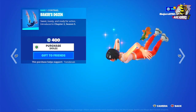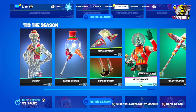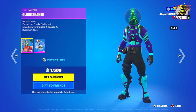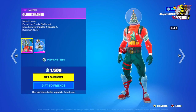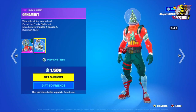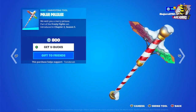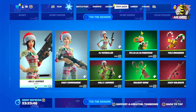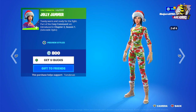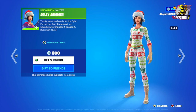Then we have the Baker's Dozen at 400 V-Bucks. Then we have the Globe Shaker in two different styles — red and purple — and this is the back bling, the Ornament. The price is 1500 V-Bucks. Then we have the Polar Pickaxe at 800 V-Bucks. Then we have Jolly Jammer — she's in four different styles — and the price is 800 V-Bucks.